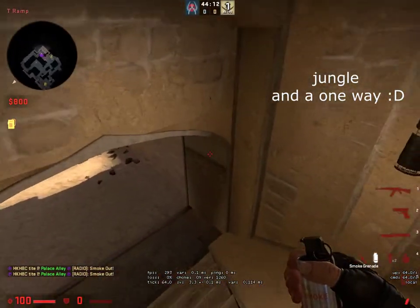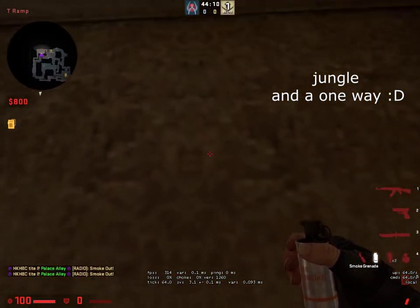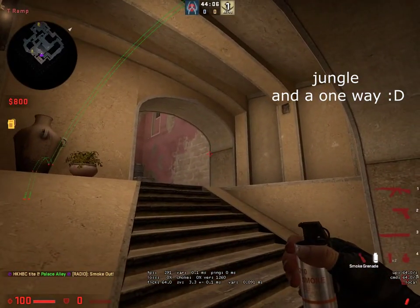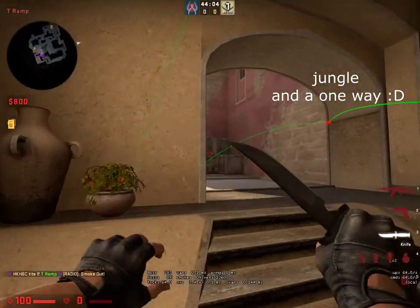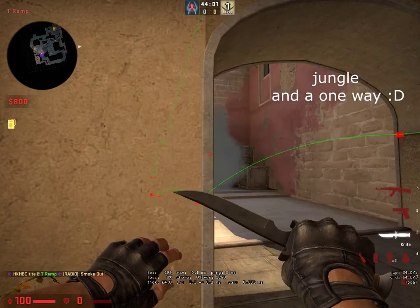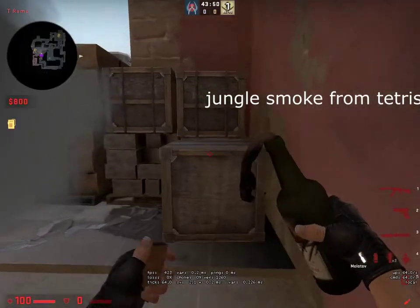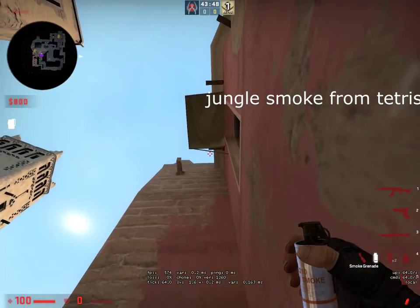And a few hidden gems in terms of smokes. You align yourself with this little thing — I don't know what it is — and aim leftmost. You can see it labeled in the bottom left. It's a one-way. From here you can also throw a jungle smoke like this.